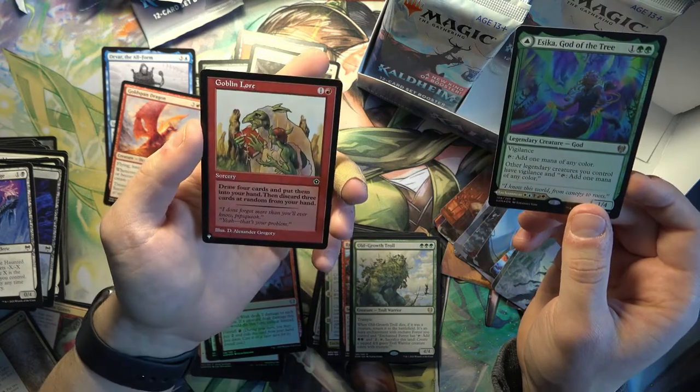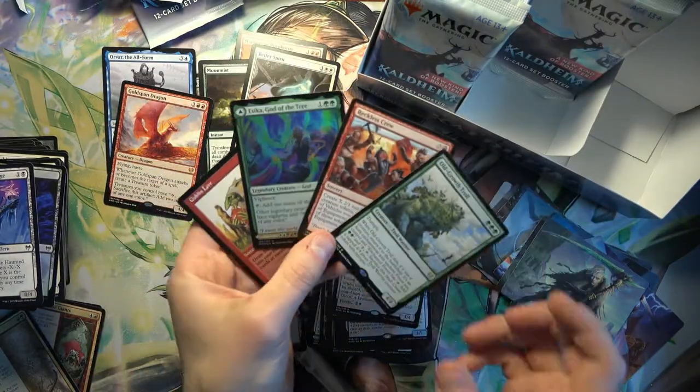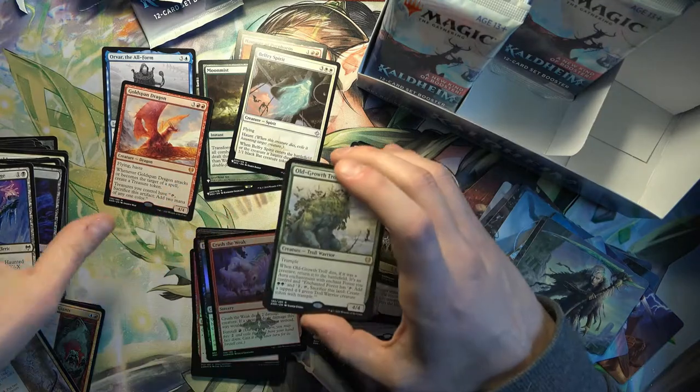Goblin Lore - this might be worth something. Look at this pack - two rares, a mythic foil, and a Goblin Lore. Wow, that's a great pack!